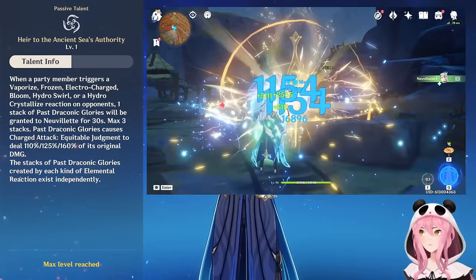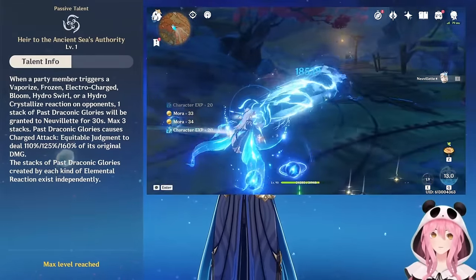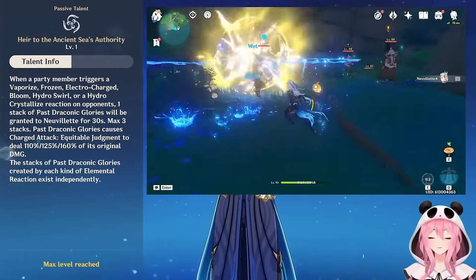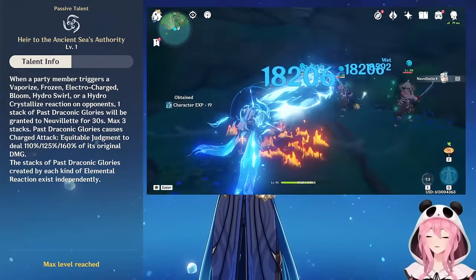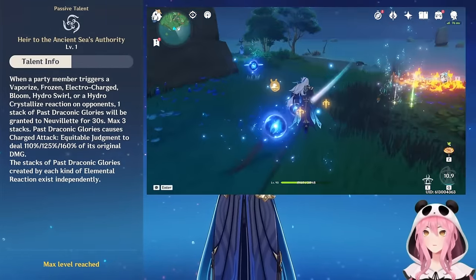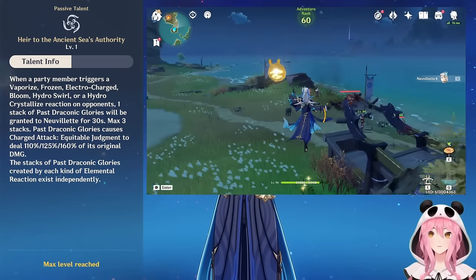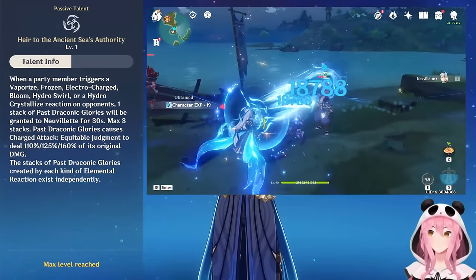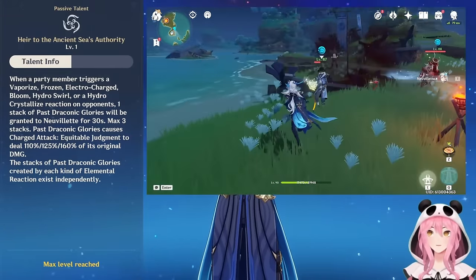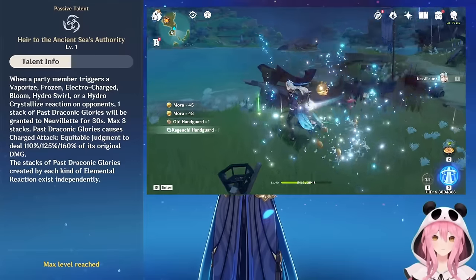You want some Energy Recharge so you can burst consistently — not so much for the damage, but for the water droplets so you can constantly use your charged attack. His burst costs 70 Energy, so Energy Recharge is an important substat. His burst damage is also based off his max HP. For his first passive, 'Heir to the Ancient Sea's Authority,' when a character on your team triggers any Hydro-related elemental reaction — vaporize, frozen, Electro-Charged, Hydro Swirl, Hydro Crystallize — you gain a 'Past Draconic Glory' stack.